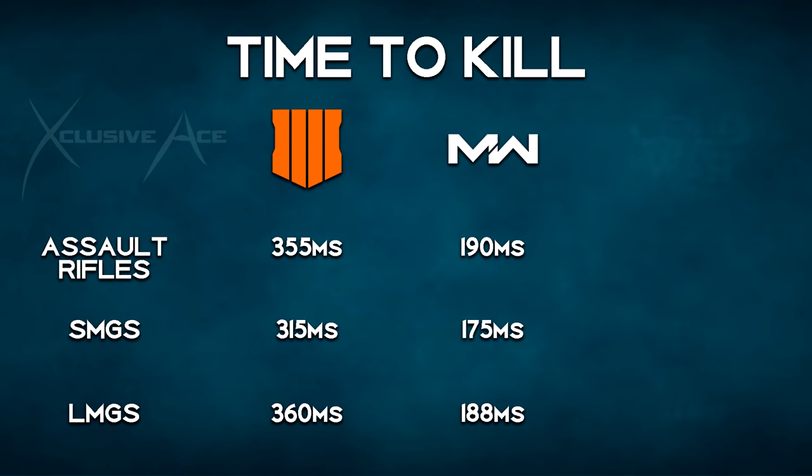Bringing in the Cold War alpha time to kill averages, all of these values lean much more toward Black Ops 4's time to kill. However, it's not exactly the same as Black Ops 4 — on average it's a little bit faster. With assault rifles, Cold War takes the same number of shots to kill as Black Ops 4 up close — four to five shots — whereas Modern Warfare assault rifles are a three to four shot kill up close. The reason Cold War is slightly faster than Black Ops 4 is that the guns available in the alpha have a higher average rate of fire, but in general it's much more similar to Black Ops 4's time to kill than Modern Warfare's.